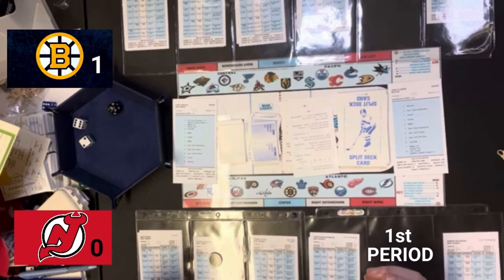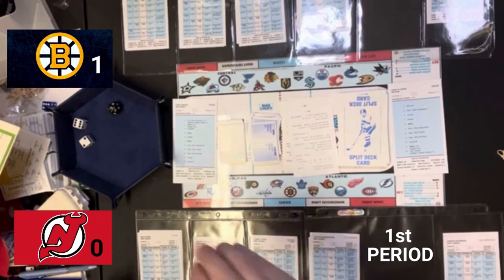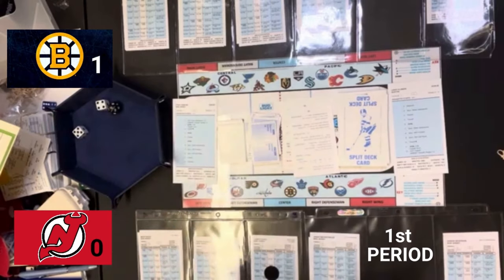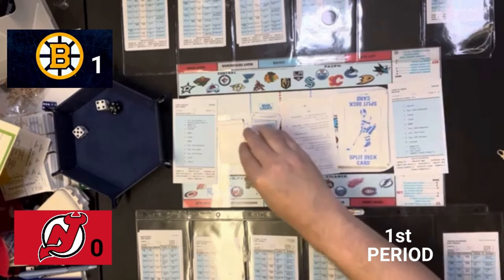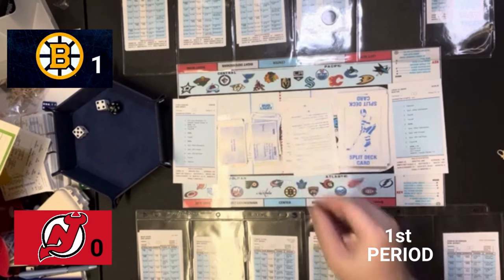The rebound is defensive right defenseman if his rating is three or more — it definitely is. So that's Marino. Marino has control of the puck. He's home and it says passing L — lose puck to the center. Patrice Bergeron has the puck. He's the visitor and it says inside shot for any player. They give it to Pastrnak. We roll the dice and he gets a nine — a goalie rating. We refer to Vanacek's card and it's a six — a faceoff. He covers the puck up. We have a faceoff coming up.